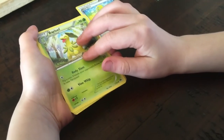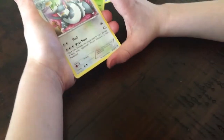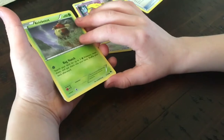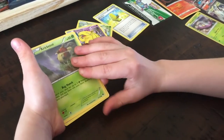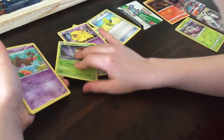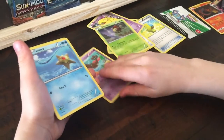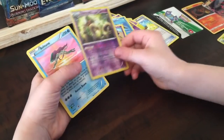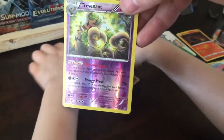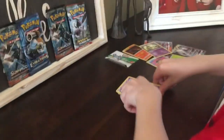What do we got? Bayleef. We got Purugly — that's actually in the newest set. Drowzee. Cricketot. Skrelp. And Staryu. Shining Trevenant. And Suicune Hollow. I think that Trevenant's a decent card, right? Nope. It's a rare, anyways. Cool. And Max Elixir — that's probably the best card in that pack.